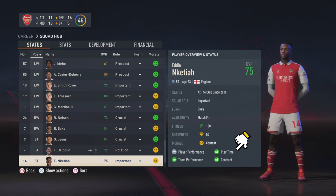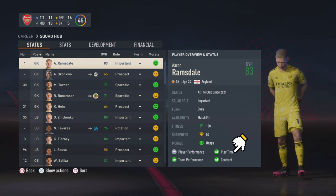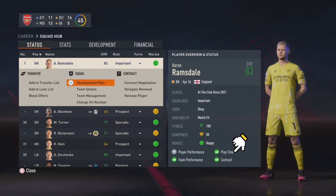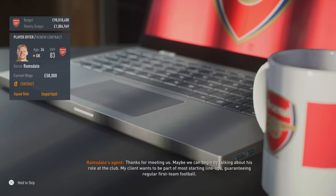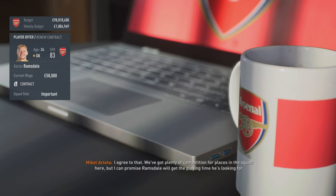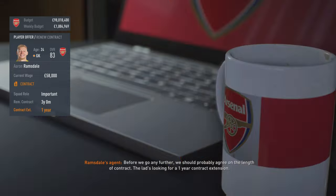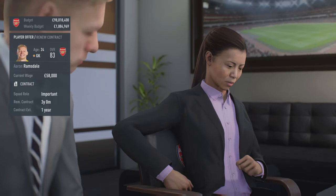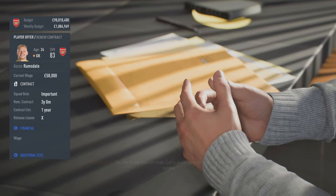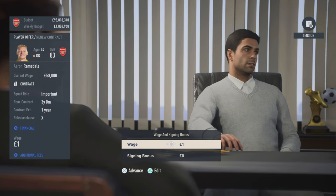First tip. The dynamic potential is most influenced by the following factors: player performance, team performance, playtime, and contract. For player and team performance, you have to make sure the player and the team are performing well. For the other two factors, make sure the player gets enough playtime according to his role, or offer a new contract to keep the player happy. I suggest doing this every one or two years and don't wait for it to expire.